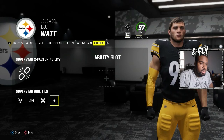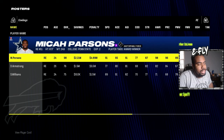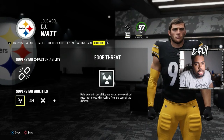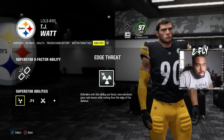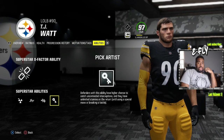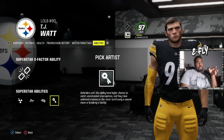As an outside linebacker you get pass coverage abilities on top of power rush and run stopper — basically a defensive end that can go out for passes, like a Micah Parsons type. If you have nobody else on the D-line and must use a left outside linebacker, I suggest putting them there so you can also deploy them for Pick Artist and lurking underneath. You can have Edge Threat, Inside Stuff, Double or Nothing, and Pick Artist.